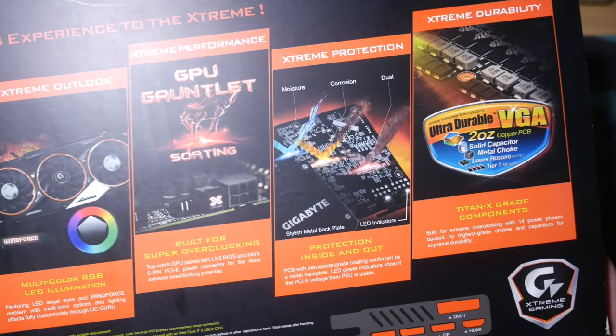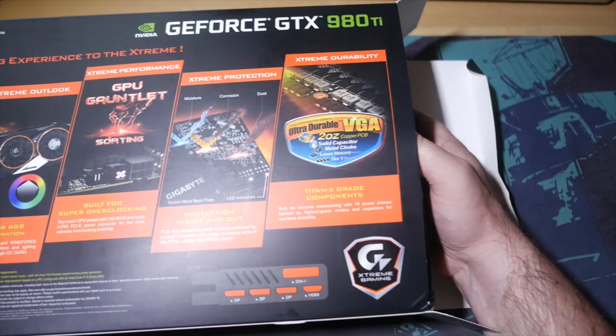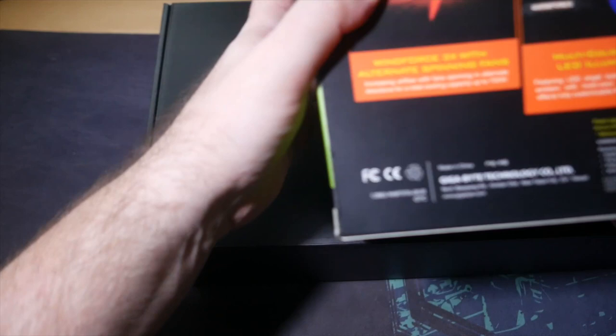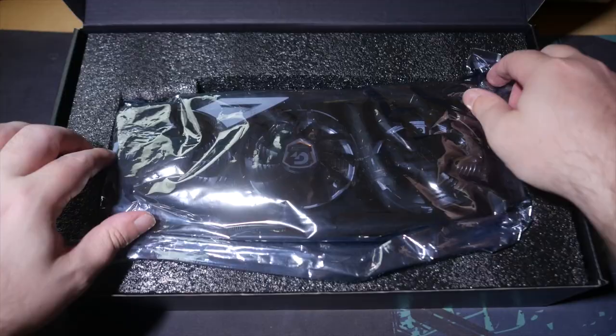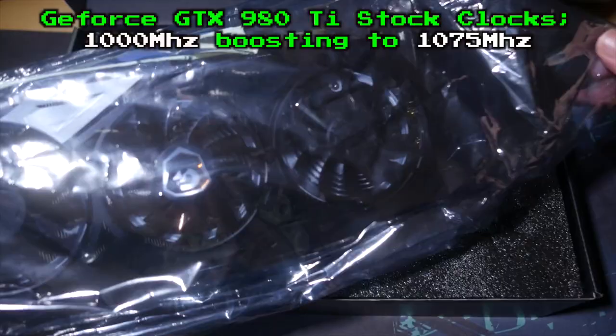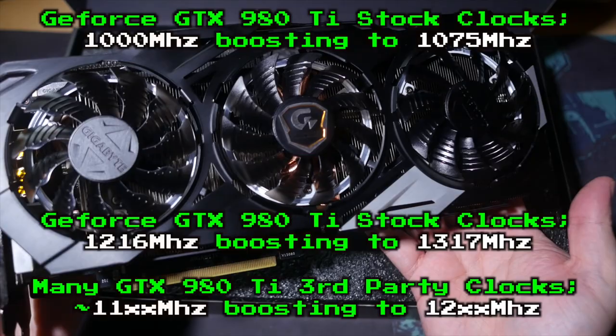Now, the 980 Ti cards themselves have been around since the middle of this year, so I'm not going to be digging into much of what the 980 Ti is at its most basic level. In this video, I'll just be focusing on this particular flavour of the card from Gigabyte, but it has all the standard 980 Ti stuff: the slightly cutback brain from a Titan X, 6 gigabytes of GDDR5 RAM at 7 gigahertz. While the stock clocks on a reference 980 Ti board are 1000 megahertz boosting to 1075 megahertz, and most third-party units come out of the box with moderate overclocks somewhere in the shallow end of 1100 megahertz, the EXTREME GAMING edition of the 980 Ti here is faster than most of them in its slowest eco mode.